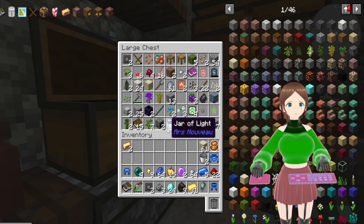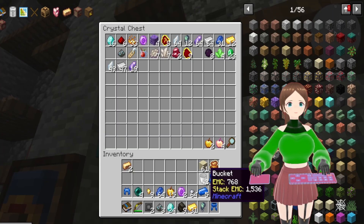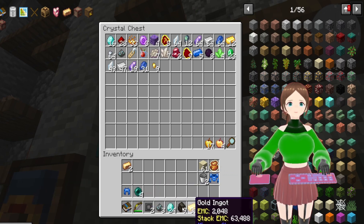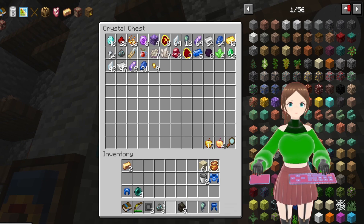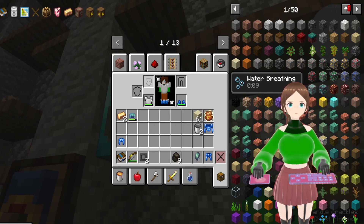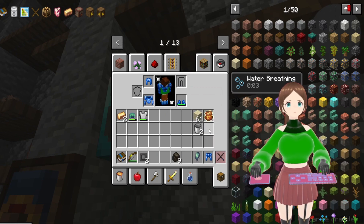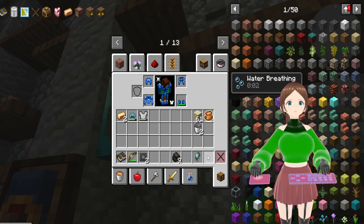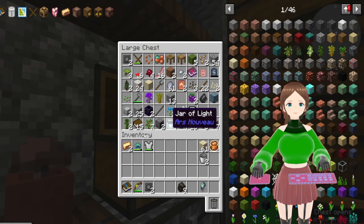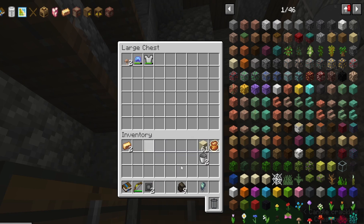I put my jar of light in the chest — it was not serving its purpose very well. Just dropping all of these in, and swapping out all of this armor for the Manasteel. There we go. We'll just drop the excess armor in the top chest with the mushroom — give the mushroom a friend.